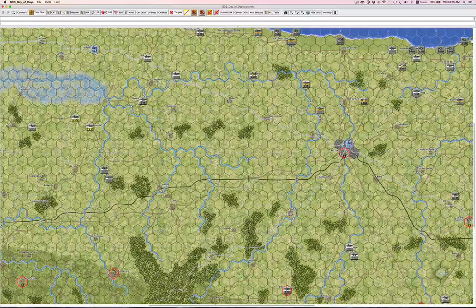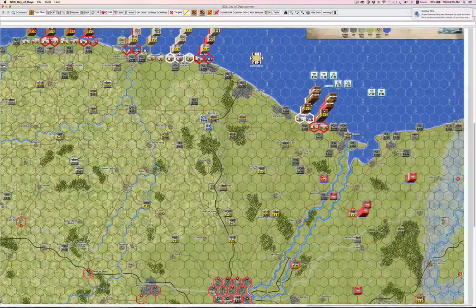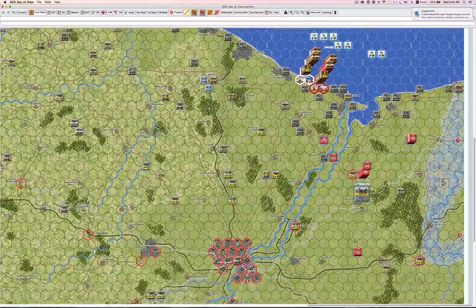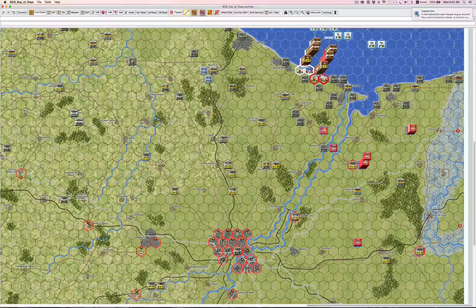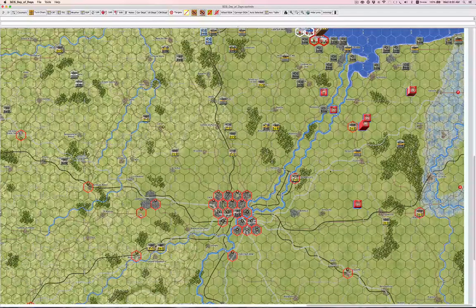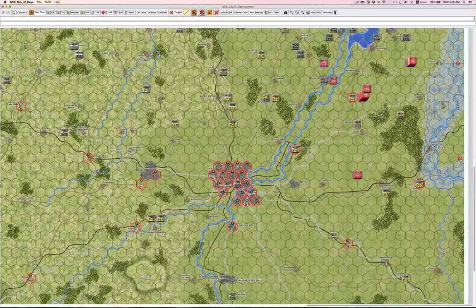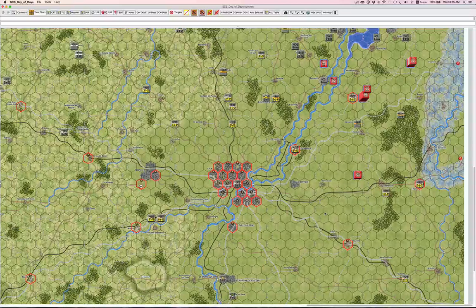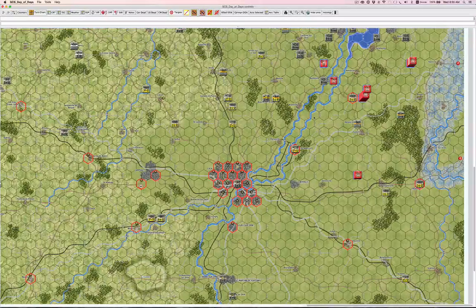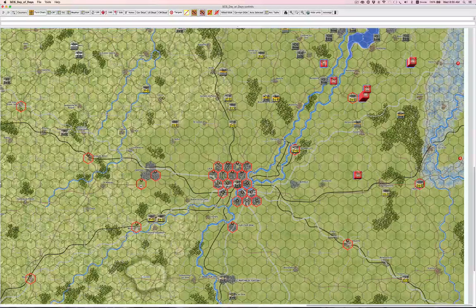The third biome is the open terrain in the British sector around Caen. This is basic Standard Combat Series stuff — tanks have all their advantages. You'll find with the 21st Panzer and whatever else the Germans throw into this area, there is the potential for a large amount of mobile combat. The Commonwealth is going to have to be very careful that they don't get careless, because the Germans can mount a credible counter-attack if you give them the opportunity.